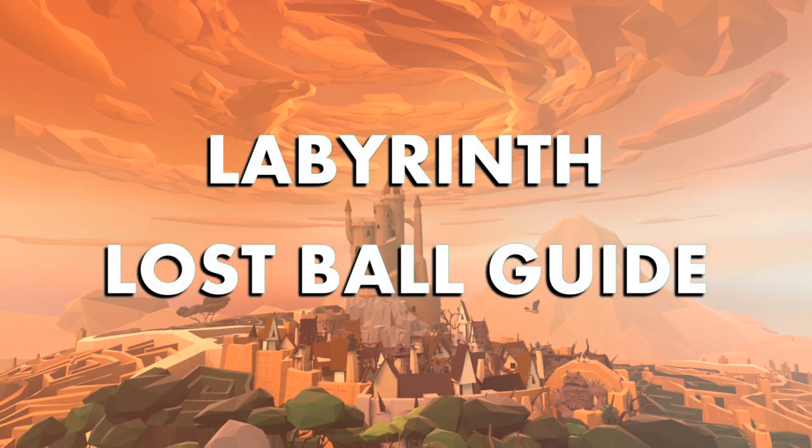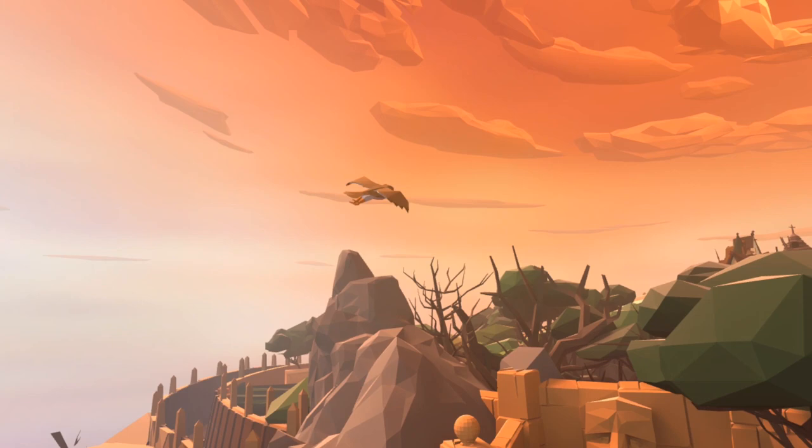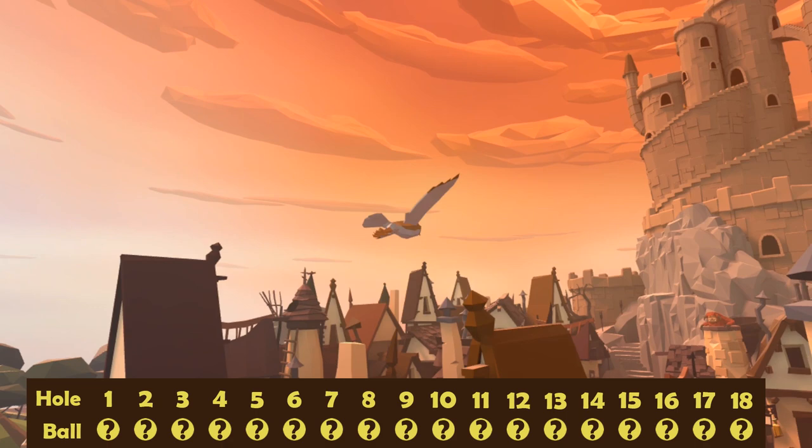Here we are in the latest release for Walkabout Mini Golf, which is the fantastic licensed course of Jim Henson's Labyrinth. As with all courses we have an easy and a hard course, and in the easy course there are 18 lost balls to find. Let's get started as ever with hole number one.